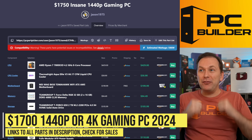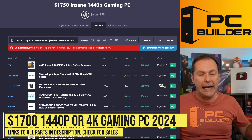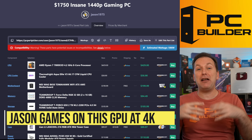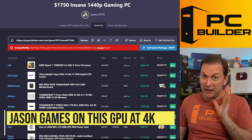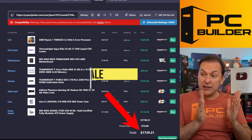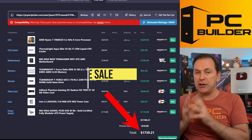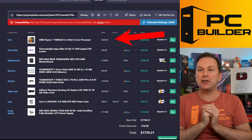Let's jump into that $1,750 insane 1440p gaming PC — or honestly 4K gaming destroyer. This is easily going to be able to game at 4K. I game on this GPU that you're about to see at 4K all the time and have a great experience. I finished out at $1,739.21, and I think you'll be able to pick up a number of these components a lot cheaper — though one of them you might have to really chase down.